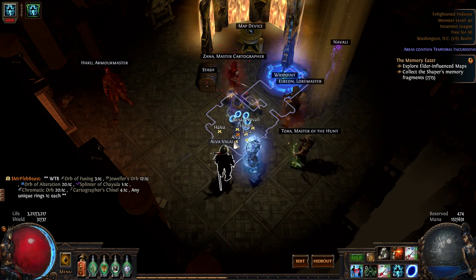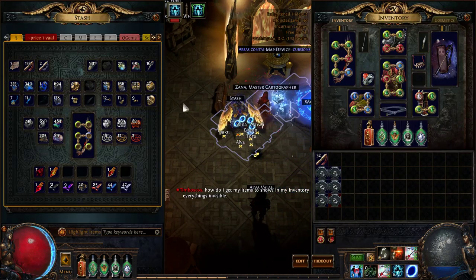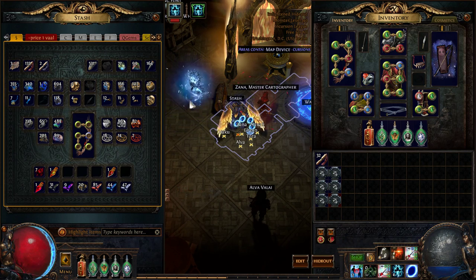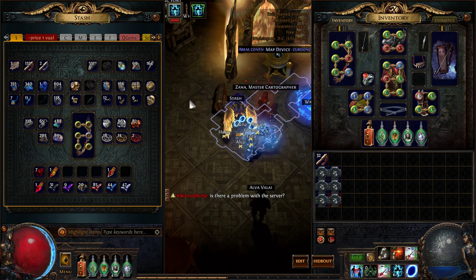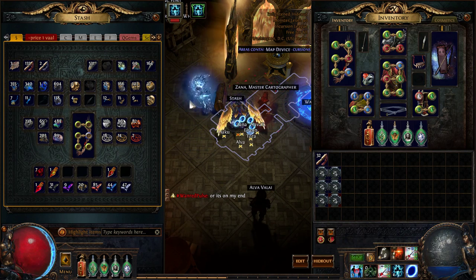First things first, I guess the beginning of the video would be to prove to you guys that I know what I'm talking about, at least a tiny bit. Currently, I've made about 100 exalts this league with this strategy. I started off pretty slowly — getting to Blood Aqueducts took a long time because this was my first time leveling as a ranger as a first character, with no leveling uniques.